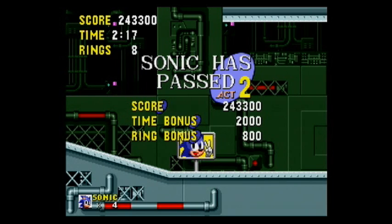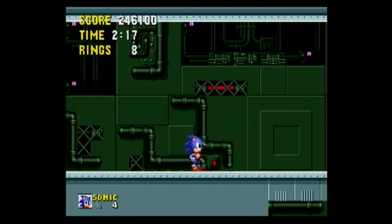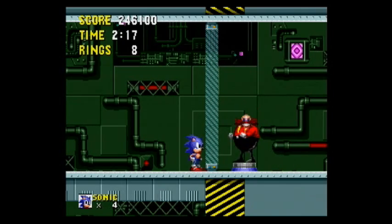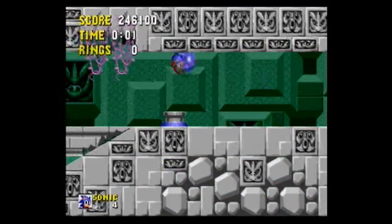You can't get a Chaos Emerald here, so if you have 50 rings, you're just SOL. Coming up is going to be a cutscene — here we go. It's Dr. Eggman! He's got a switch. That doesn't look good. Nope, it's not good. Jump, jump — and nothing. There's nothing you can do about it; that's a scripted event, but you can move during it, which is interesting.